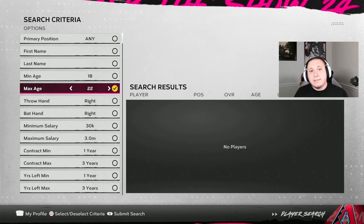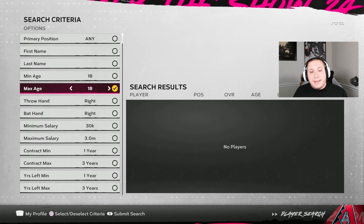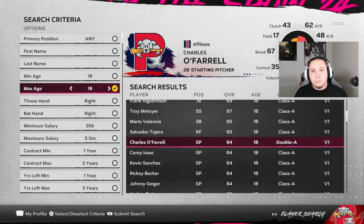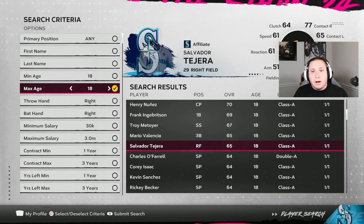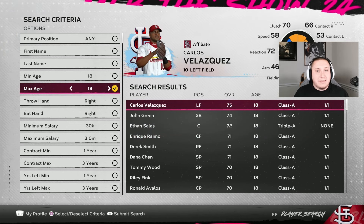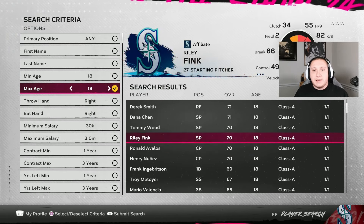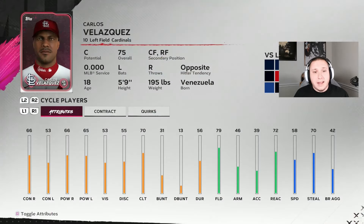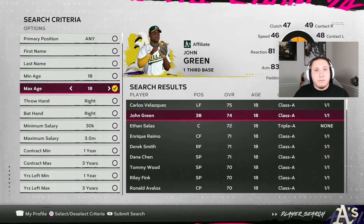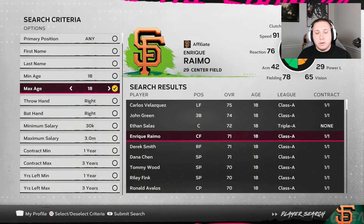The next thing we're going to do is sort by age. I'm going to sort by 18-year-olds and submit. Everybody here who is 18 years old is pretty much going to be a draft prospect — anyone already on the roster will have aged up to 19, so they won't appear here. Now you can see all the 18-year-olds, what they come in at overall, and you can click triangle on these players to see their potential ratings and every bit of information you could want.